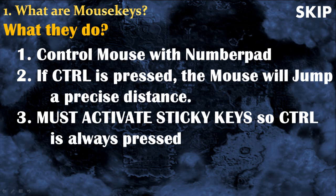So what do mouse keys do exactly? By using mouse keys, you can control your mouse with the number pad. This is very useful because they can be very precise and way faster than a human hand with a regular mouse. By default, the mouse will not jump, so it will simply move slowly to the left, right, top, or bottom depending on the number you press on the number pad.